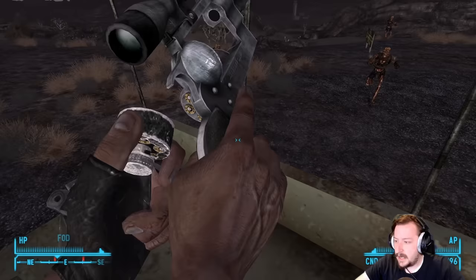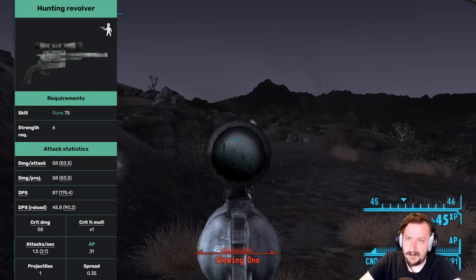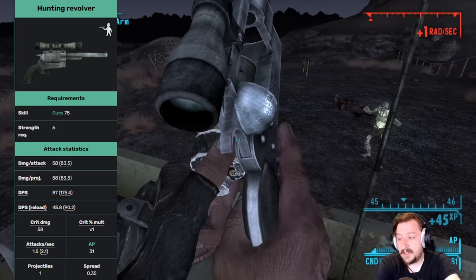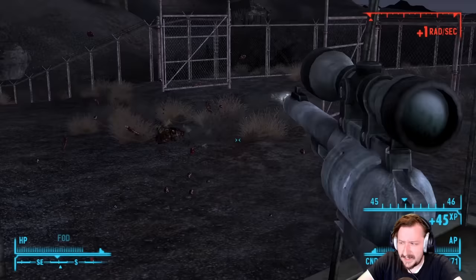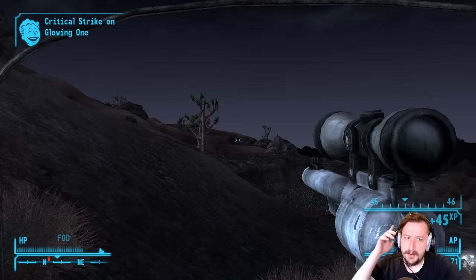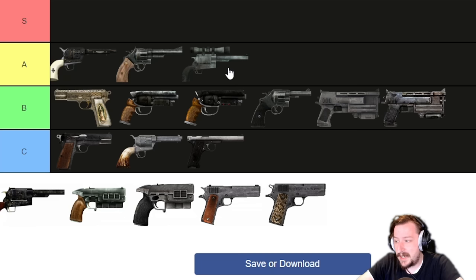Next is the Hunting Revolver, a very big handgun that takes the .45-70 round. It requires 6 strength and 75 guns, which is high compared to other handguns. It does really high damage per shot and okay DPS, has an average crit multiplier, and always comes with a scope. It holds 5 rounds, or 6 with the Gunrunner's Arsenal cylinder mod. It's one of the more accurate handguns. The downside is it can break fairly easily, though you're not shooting it as often to offset that. It can't be sneaked into areas. Overall I'd say the Hunting Revolver is probably A tier.